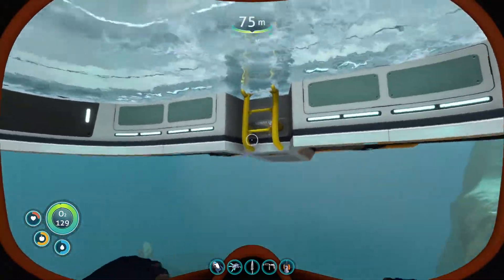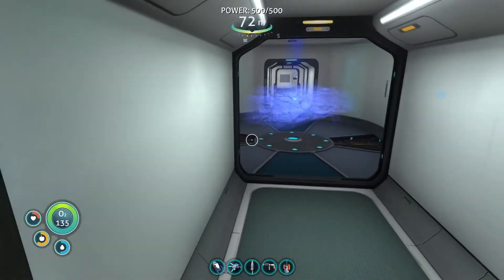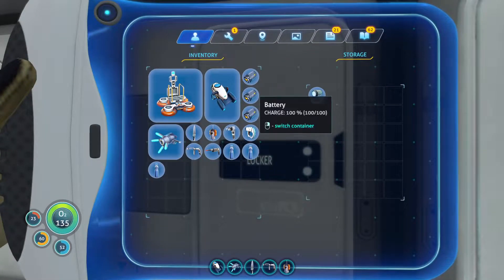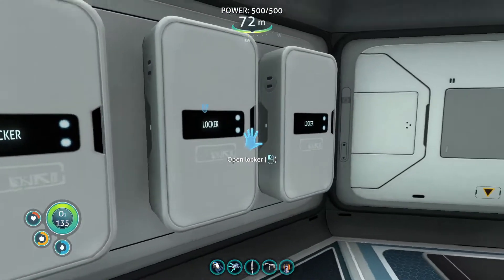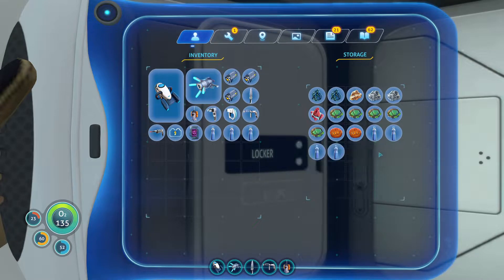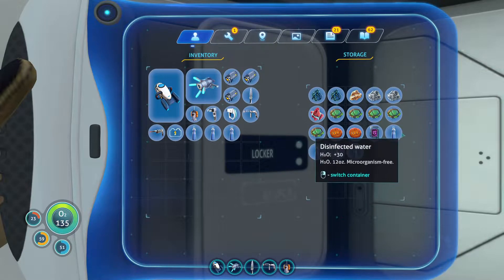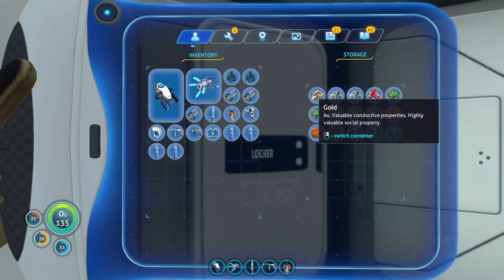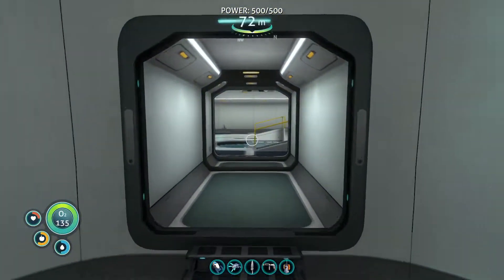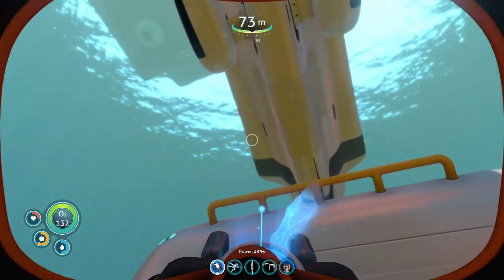Alright, our major quest here is to be able to continue construction of the Neptune escape rocket. The thing about that is there are certain materials that I am not well-versed in enough as yet to be able to adequately do that. Too many things I need to take into consideration here, not the least of which being all the stuff I'm going to need to take with me and to help support myself with my new submarine.